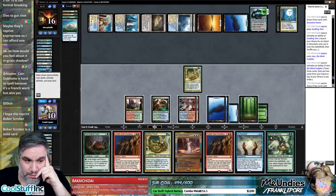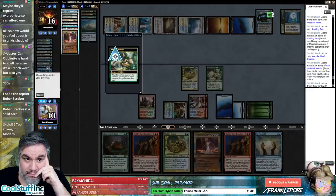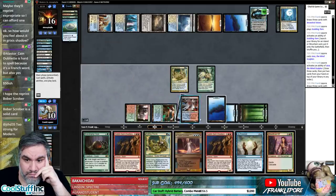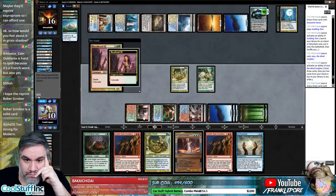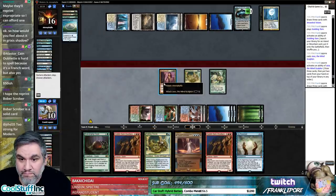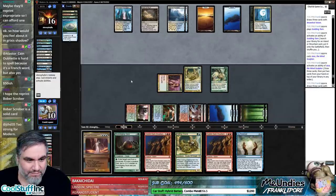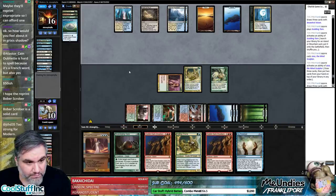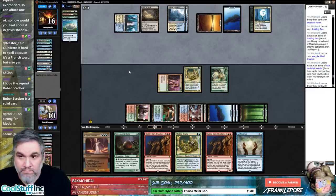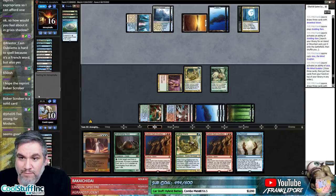I can actually get a Bloodbraid Elf back and hit that Jace — that seems pretty good. Yeah, let's do that. Oh that was gas! Seems good. Now we're back in it boys. I don't have any basics anymore because you got them all out of my deck — joke's on me, I suppose. Now I only have seven lands — actually we still have eight lands, ironically enough.